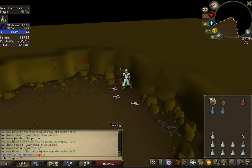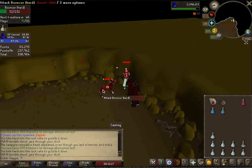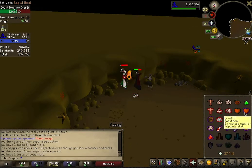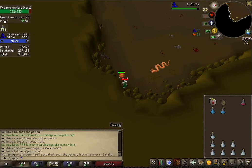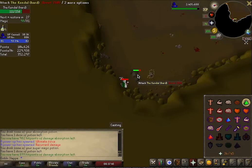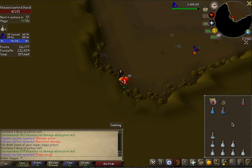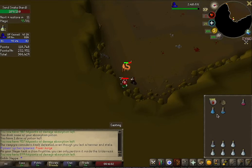This method is so AFK you can do it while editing videos, doing work, or even shooting other videos in the background. It takes minimal effort. Keep in mind that if you're using the Tome of Fire, you'll be consuming burnt pages — each burnt page costs about 2,700 coins and lasts for 20 casts, which adds about 135 coins per cast. So if a blood rune is around 275 coins, with the burnt page that becomes about 400 coins per cast. The full cost breakdown will be shown later.